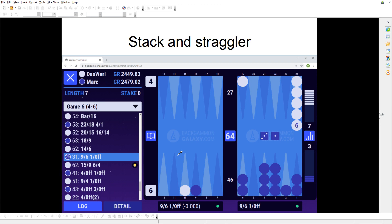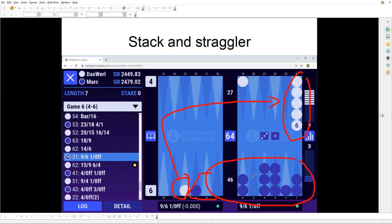The stack and straggler — this should really be alongside the other racing positions because it's basically just a race. One side has a bear-off position and the other has one dangling checker to bring all the way around while the rest are stacked up on a deep point. I'm not sure where the name came from — if any of you know why it's called 'stack and straggler,' please let me know in the comments.